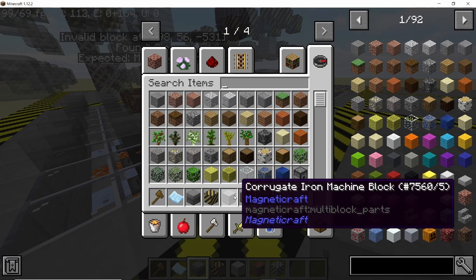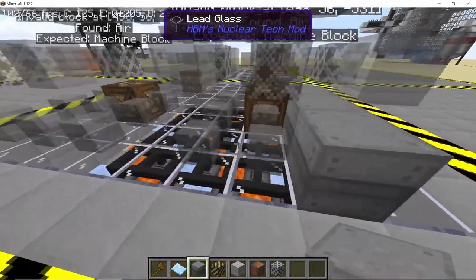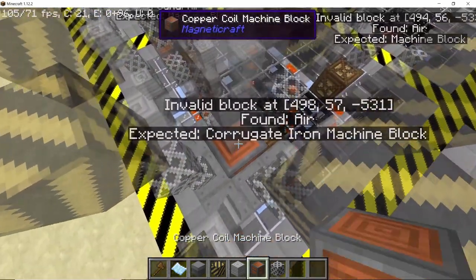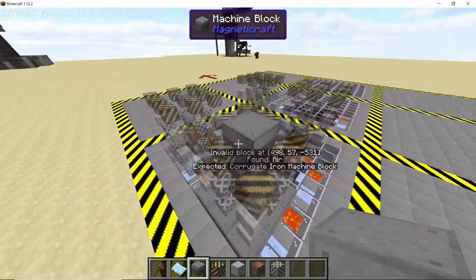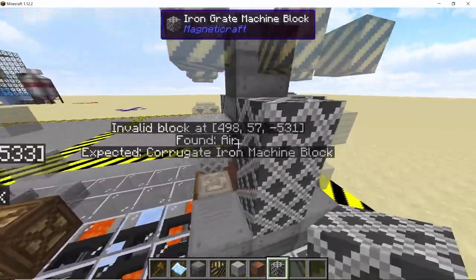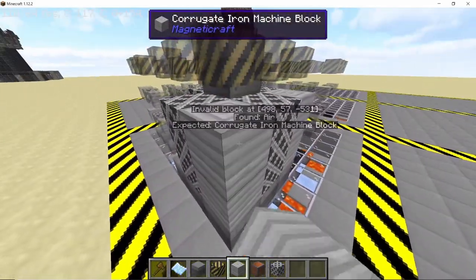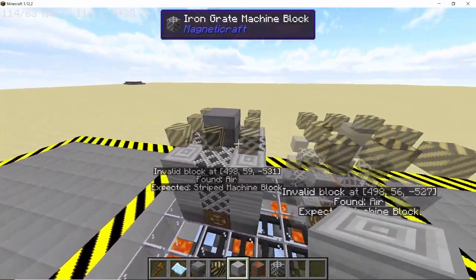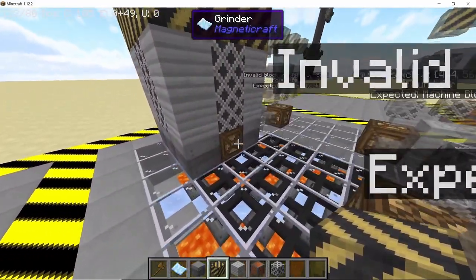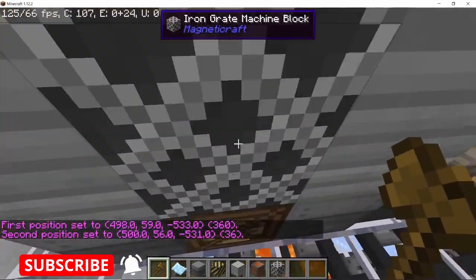To build the grinder multi-block structure, place machine blocks on the base with a copper coil block and two more machine blocks on top. In the corner place the iron grate machine block, on the diagonal side place the corrugated iron machine block, and finally place the stripped machine block. Once done, right-click the brown block to complete the grinder — but don't do that yet, as we can copy and paste the structure.